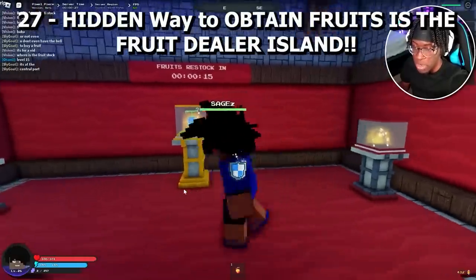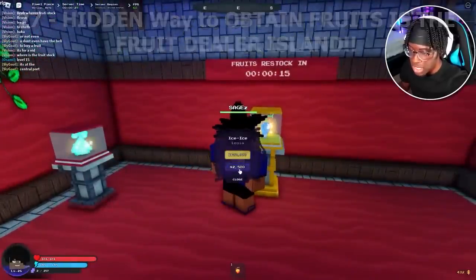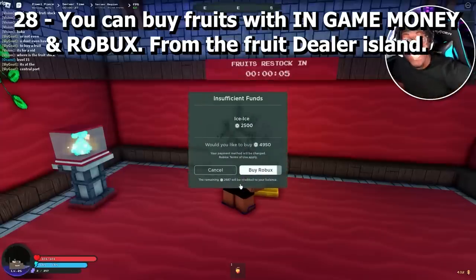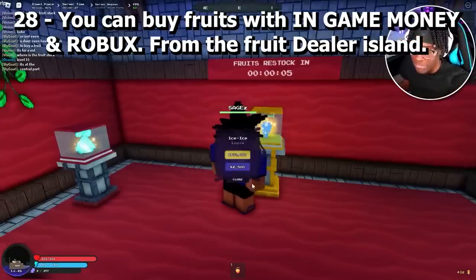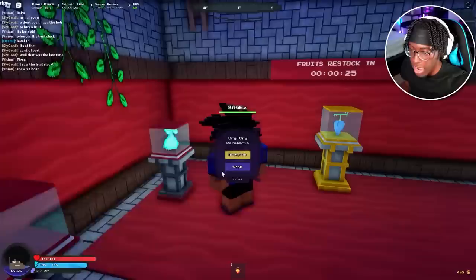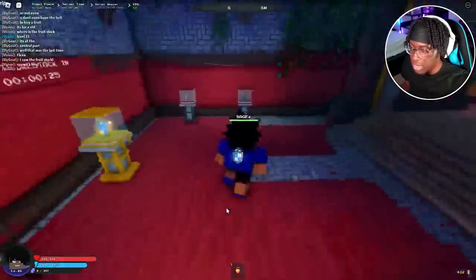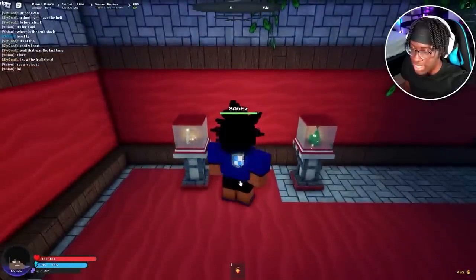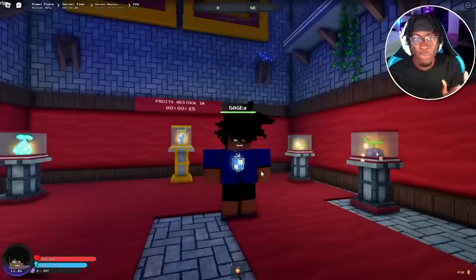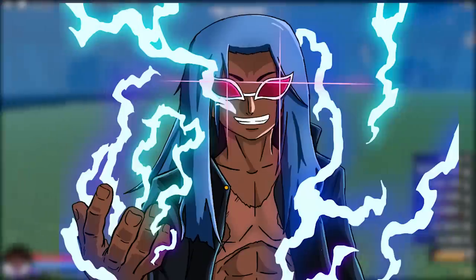A hidden way to obtain fruits is the fruit dealer island. There you can buy fruits with in-game money or Robux, and many of them are very affordable. You can also find fruits by looking under trees — they spawn in private servers too.